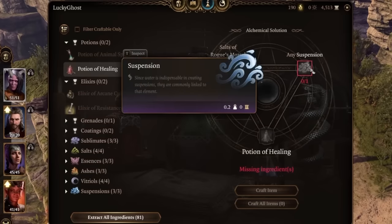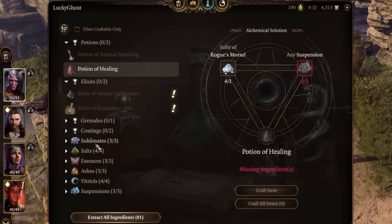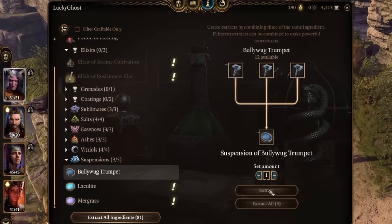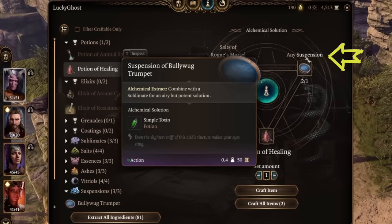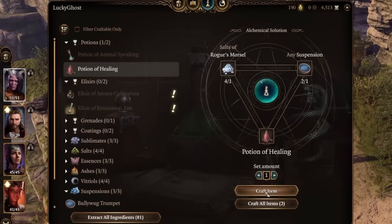It says we need salts and a suspension. So I'd come down here to the suspension area, pick one of these, grab a couple, and then go back up to the potion of healing. Now we've got a suspension — it says any suspension will do. We've already got the salt there and we craft the item, just like that.